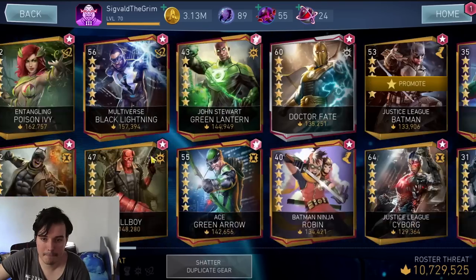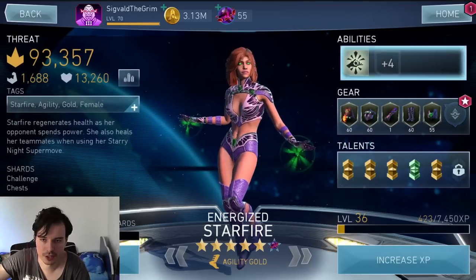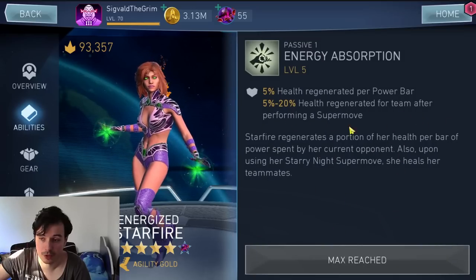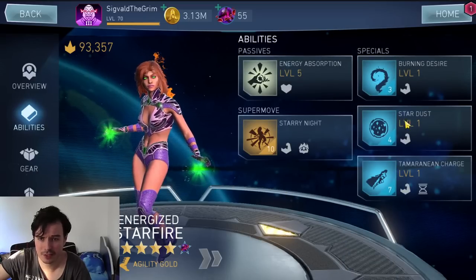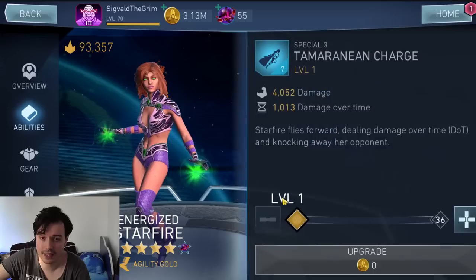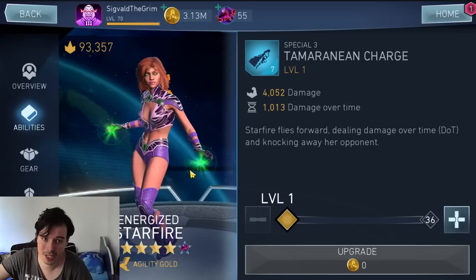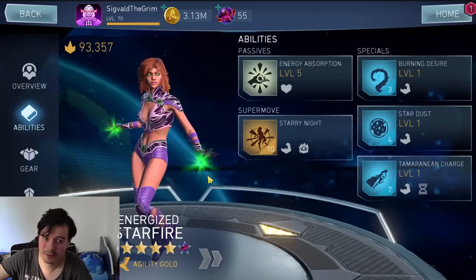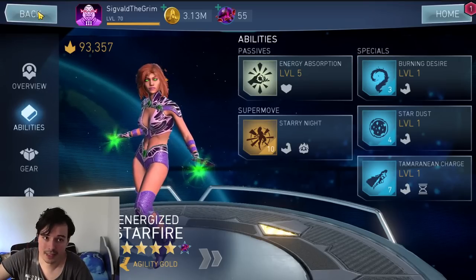Starfire is the art challenge. Her passive is great — it makes her a versatile tank, one of the better tanks in the game. Some of her gear doesn't do much, but a couple of pieces do some DOT damage. It's a fun character to use and a good tank in Arena and Champions Arena, but don't go gem refreshing for the challenge because you're not getting that much out of it.